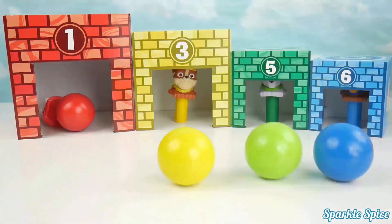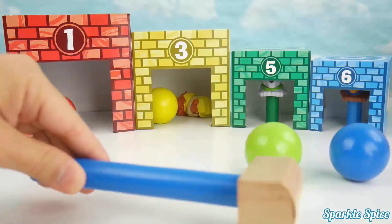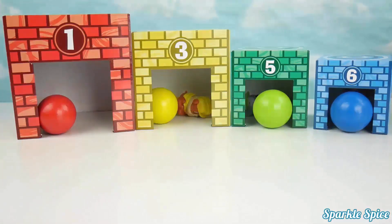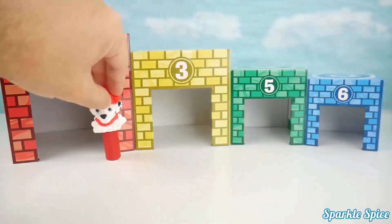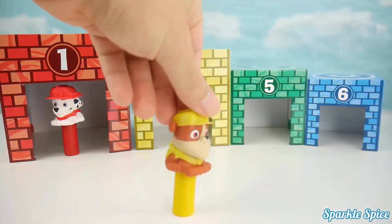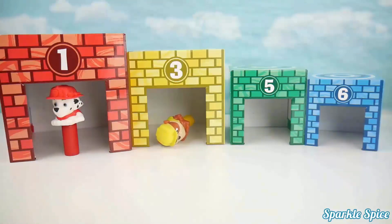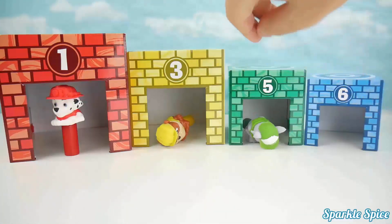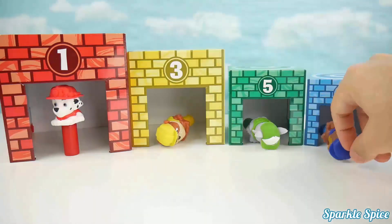Red house. Yellow house. Green house. Blue house. Which house does this one go into? This one — red. Which house does this go into? This one — yellow. Which house does this one go into? This one — green. And which house does this one go into? This one — the blue house.